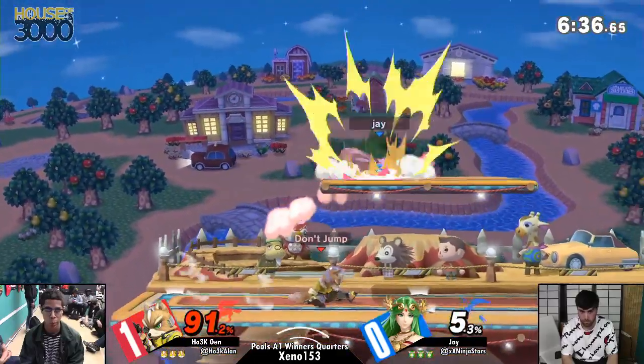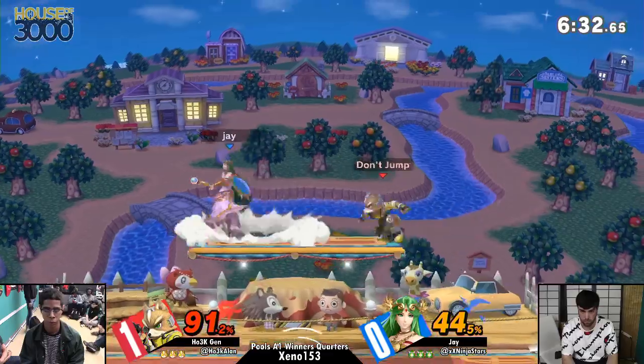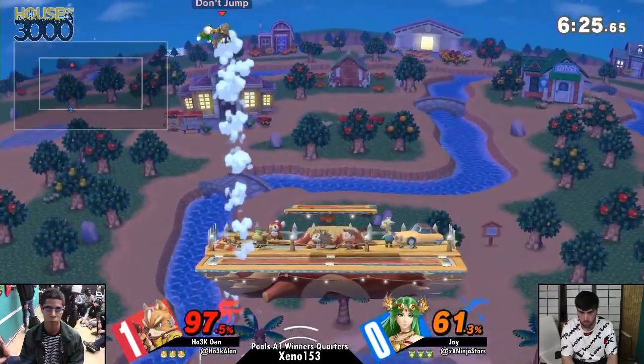That's going to go for it. That back hit did come out, but it was slow. The frame traps are here. Jen's really good when he's in advantage — especially when he's using those frame traps.